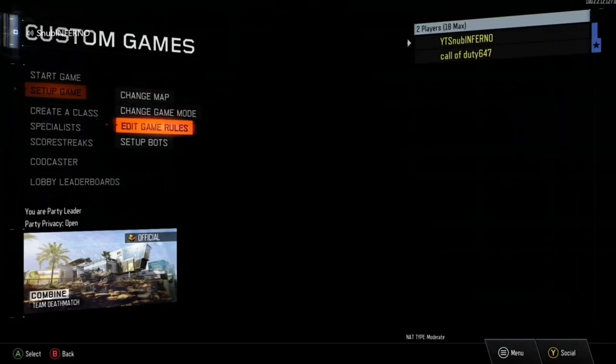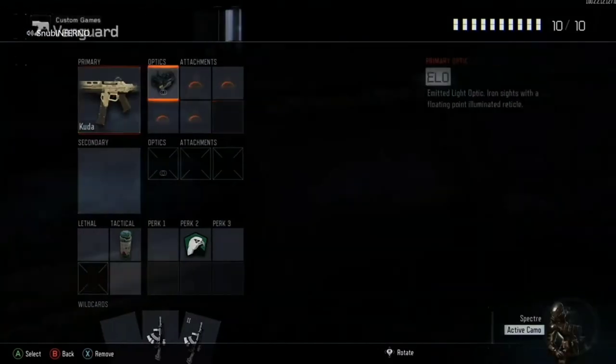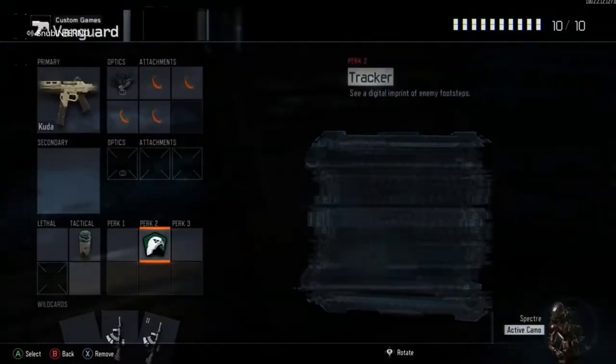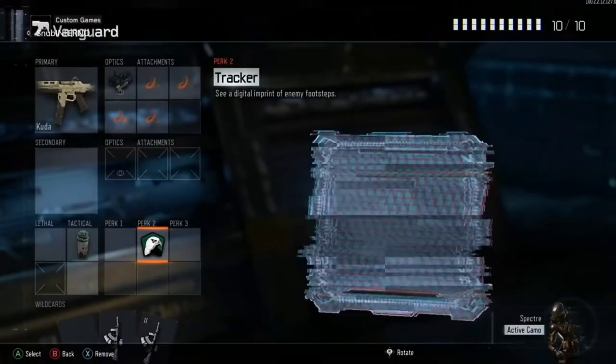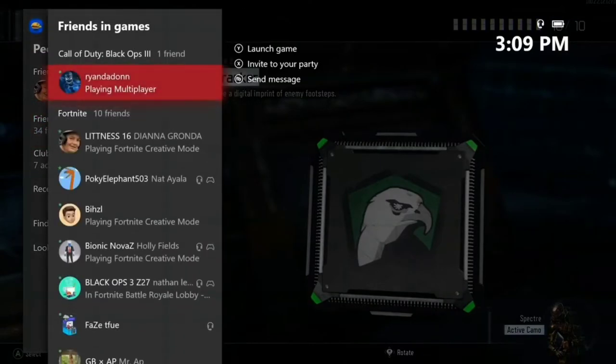Set up game, edit game rules, go to create a class and a preset class — Vanguard — and hover over Tracker. Once you're hovering over Tracker, if you have anyone that's joinable, like this person right here...